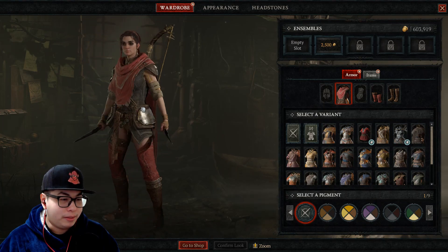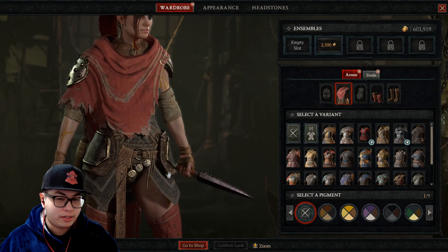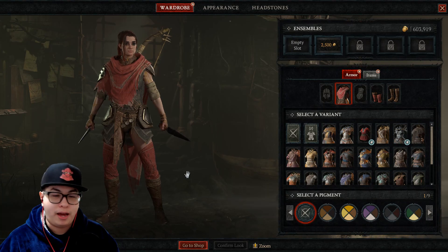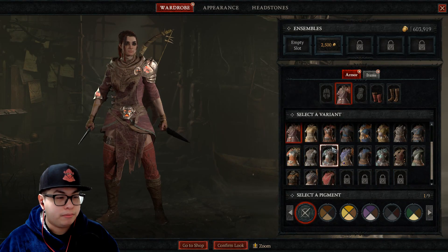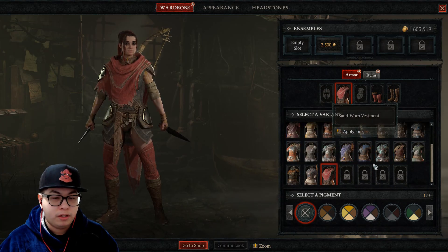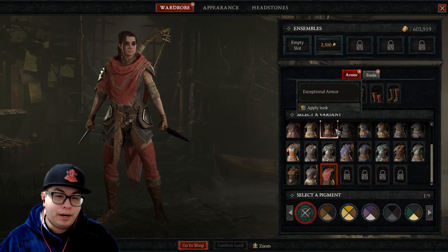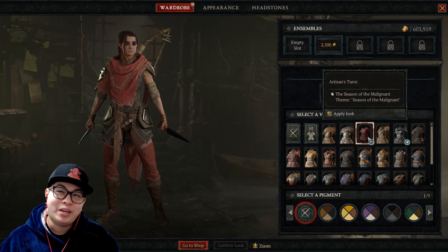Initially, if you were using the exceptional leggings, this was about as skimpy as you could get with the Rogue, because most of their armors are pretty covered up. So if you were to use like the weather tunic, this would be about as bold as you could get.